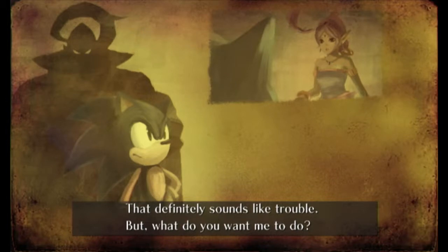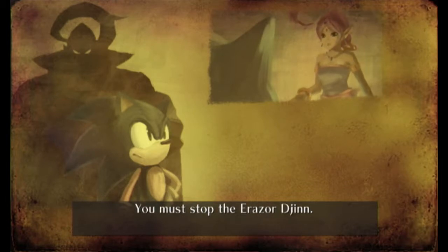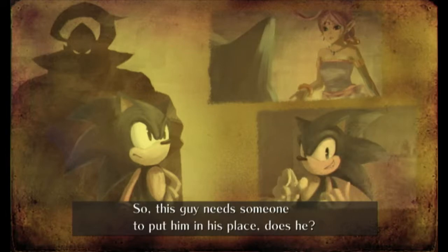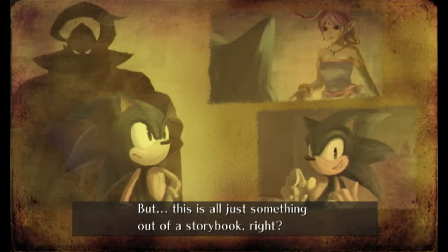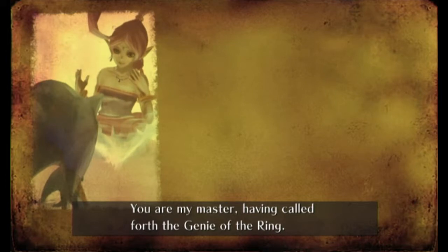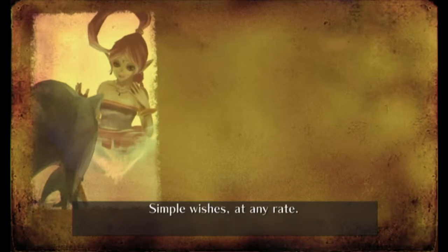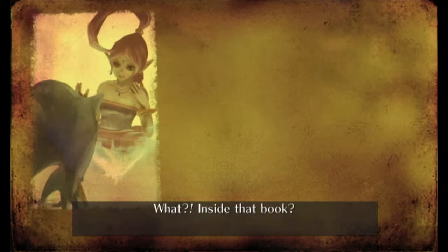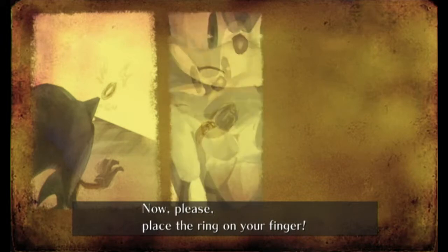'That definitely sounds like trouble. But what do you want me to do?' 'What do you think? I want you to stop him! You must stop the Erazor Djinn — only you, the blue hedgehog, can do it.' 'Hmm, so this guy needs someone to put him in his place? I suppose I can help out — it might even be fun. But this is all just something out of a storybook, right? How am I supposed to do anything about that?' 'That's easy — you are my master, having called forth the genie of the ring. I am able to grant your wishes. Bringing you into the world of the Arabian Knights is within my power.' 'Now please place the ring on your finger.' 'I don't want to marry you. Whatever — like this?'